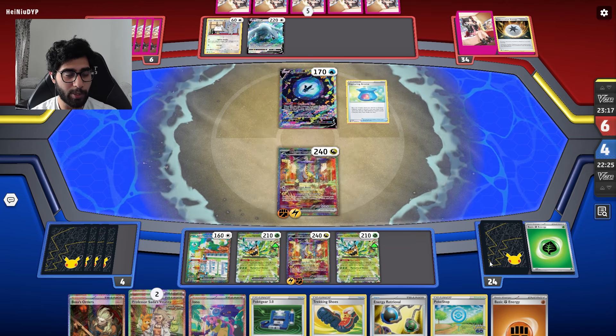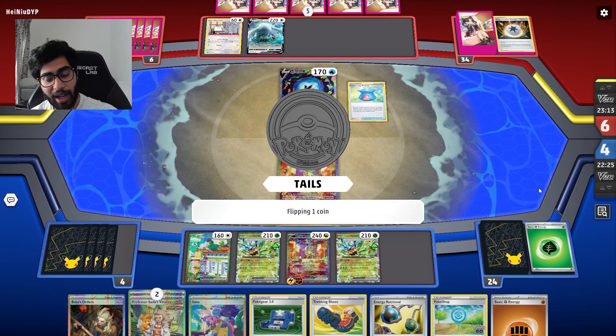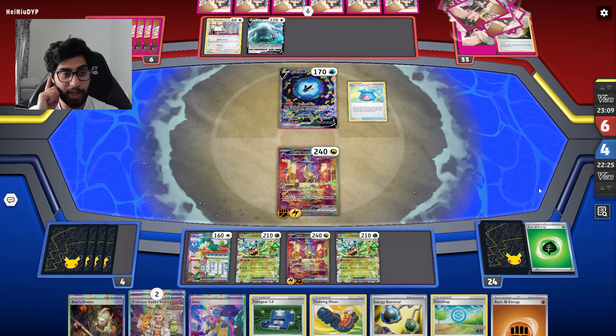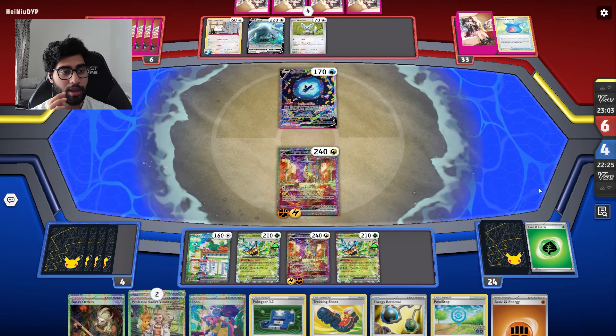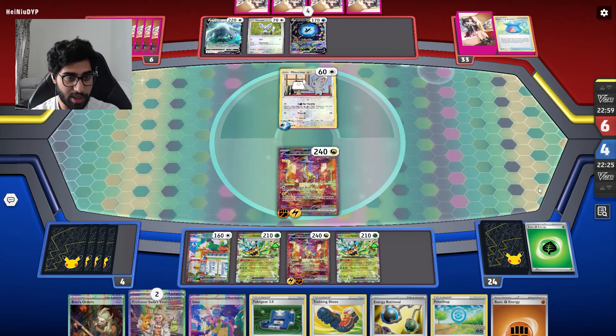Raging Bolt with the Ogerpon inclusion is so much fun - I've been loving every single moment of it. We have Boss's Orders to take out the second Lugia, which is really good because then we'll be two-to-four prize cards ahead and nothing much they can do about it. I'm quite enjoying this deck - the deck list is amazing, I love this deck list so much.